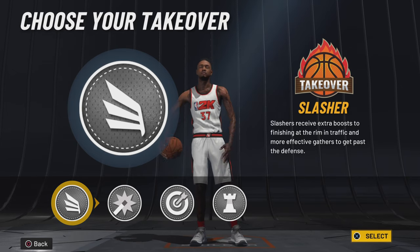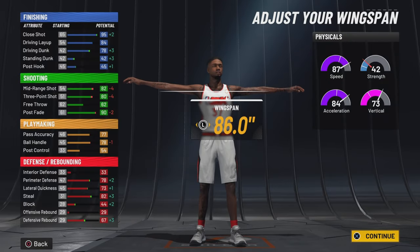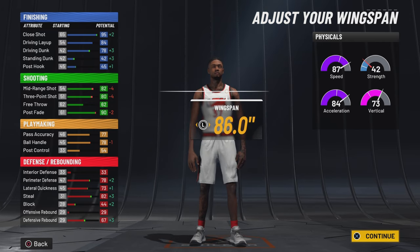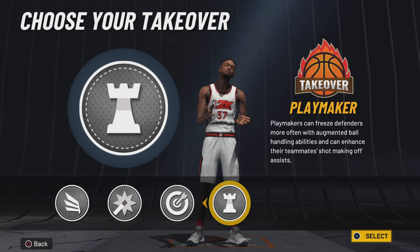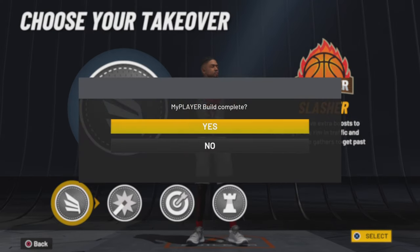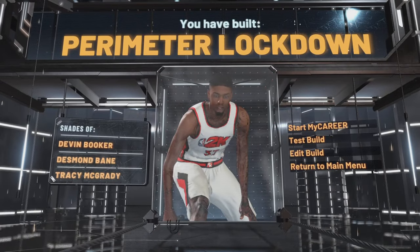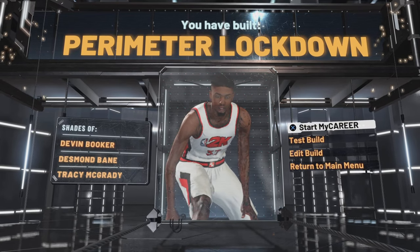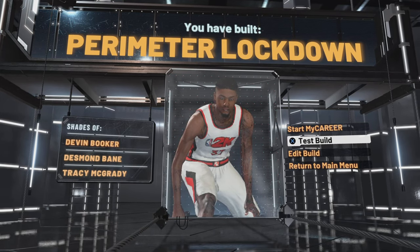The key thing about this build is that you can get contact dunks and take over. If you pick the slash takeover, you will get contact dunks. Before I show y'all the name of the build — you can go slash takeover, get contact dunks and take over.